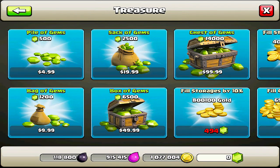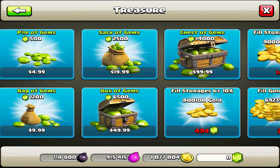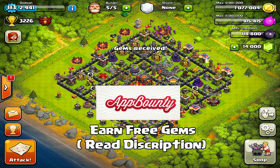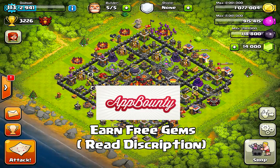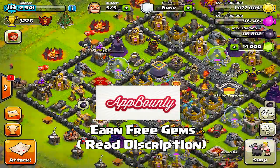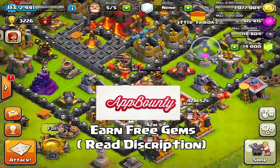Let's get this box of gems so we can upgrade all these new things that Supercell gave us. These gems are courtesy of AB Bounty. If you haven't heard of AB Bounty, these guys are helping you get some gems. Check them out down in the description and I'll post more information for you guys.